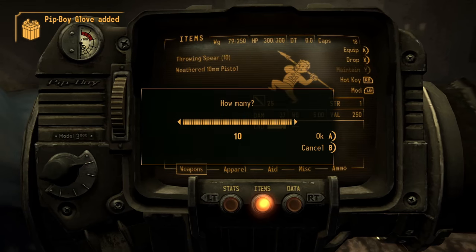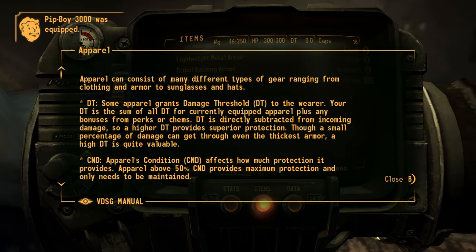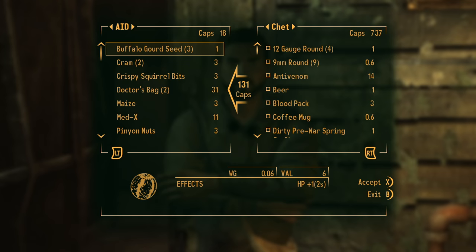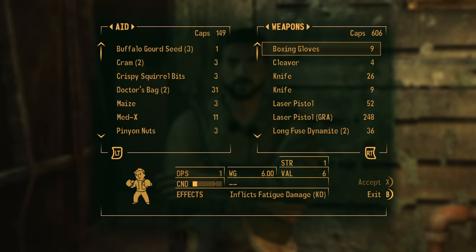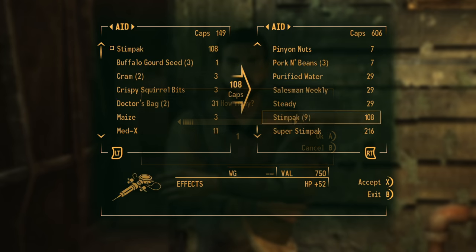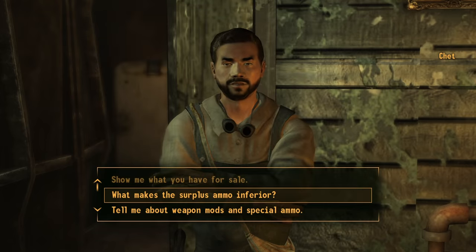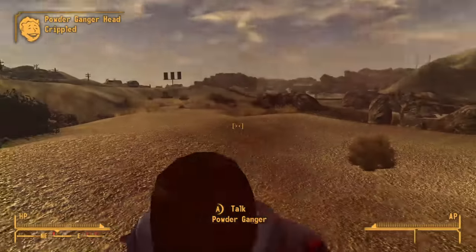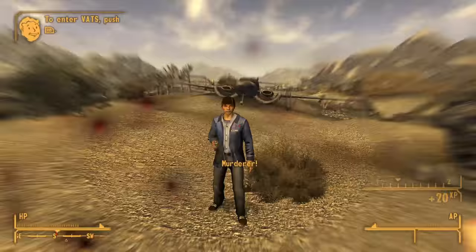After the creation process I empty my entire inventory on Doc Mitchell's carpet and then begin looting his house of any healing supplies as well as anything that may fetch a good price at Chet's. Selling everything to Chet doesn't get me as much as I initially hoped, and as such I can't afford too many stimpacks — regardless, some is better than none right now. The first thing I want to do is get some easy levels as I need to upgrade my unarmed skill quickly if I want to actually stand a chance at this run.